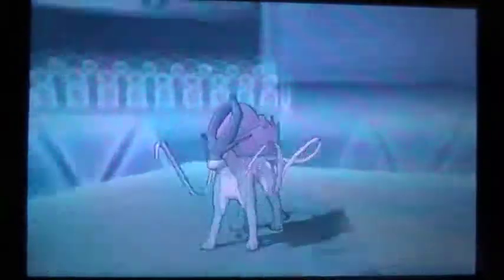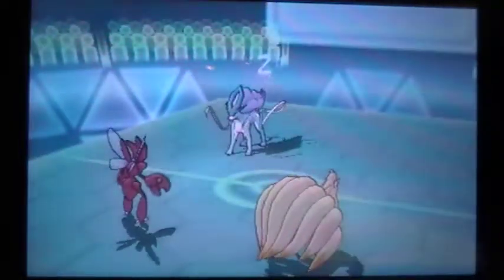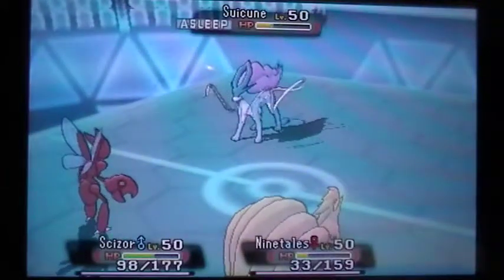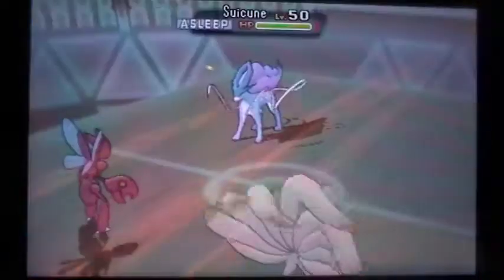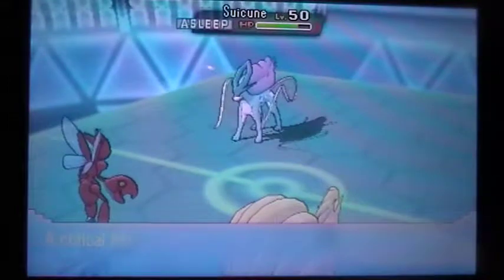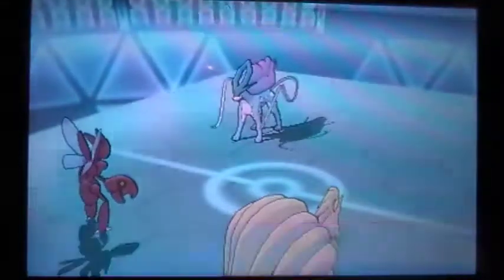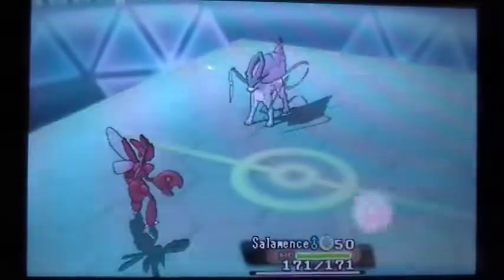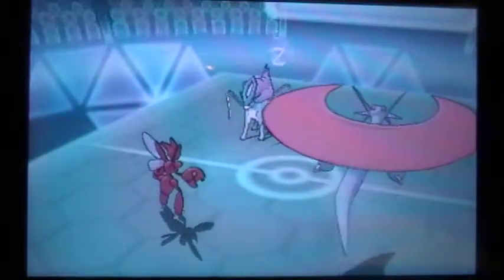So I'm able to pick up the KO on Terrakion. At this point it's a 3v1 and all my opponent has left is Suicune, who is now sleeping for two guaranteed turns because of Rest with no Chesto Berry. I fire off my last Heat Wave — it's the last one I can use because I'm out of PP now. I switch out Ninetales because I want to get Solar Beam back — might as well save the Solar Beams. I know Suicune can't wake up here, which is nice.